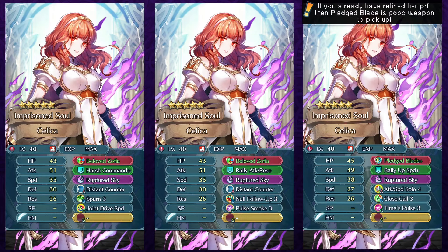So as for her builds and what skills you should go for, keep in mind that Beloved Zofia does have a weapon refine and you can get the special weapon refine in Hall of Forms itself to save yourself some Divine Dew if you have not refined that weapon yet. The first build is the ideal build which I would recommend for her — it plays into her strengths really well. Distant Counter is easily her best slot A skill because she gets a lot of extra stats, so she can function in both phases and especially tank in the enemy phase. The self-sufficiency does help her quite a bit and that's why you could also go with Spurn, which can further increase her defensive capabilities. Joint Drive Speed further helps with the damage reduction skill and with a couple of merges this Spurn and Distant Counter build can definitely give you quite a bit of value.